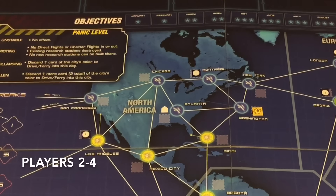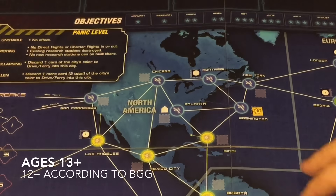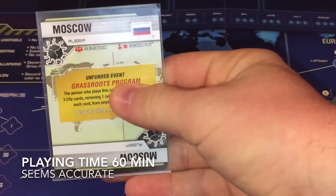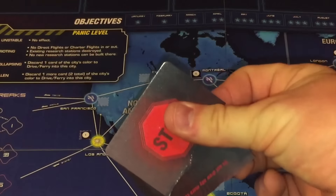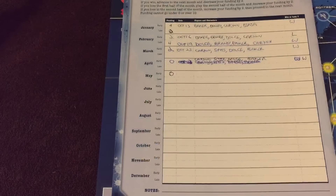The first thing to think about is what is a permanent change and what gets reset. Any sort of writing you do, any stickers you put on the board or on a card — such as this unfunded event right here — and possibly destroying components such as tearing up cards, all of that is a permanent change. In all other ways the game resets for the start of each game: the pieces on the board, the cards in your hand, the outbreaks — all that will start fresh.